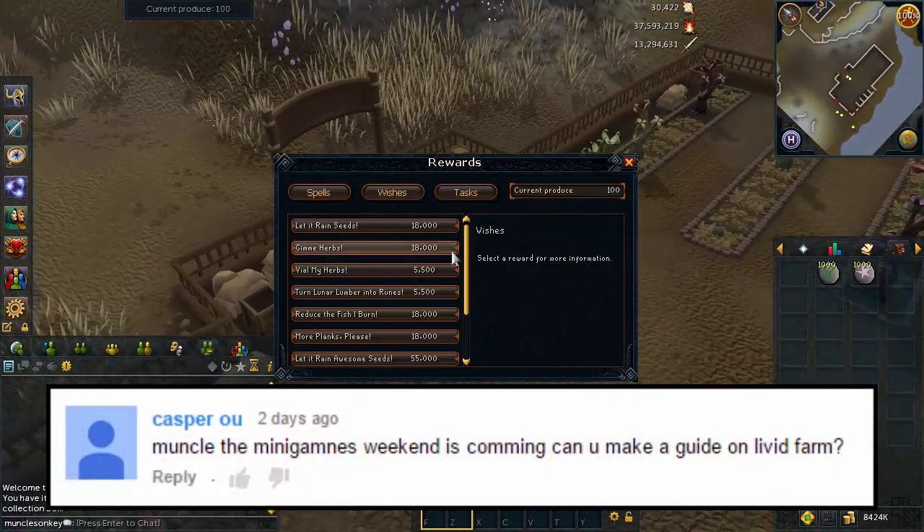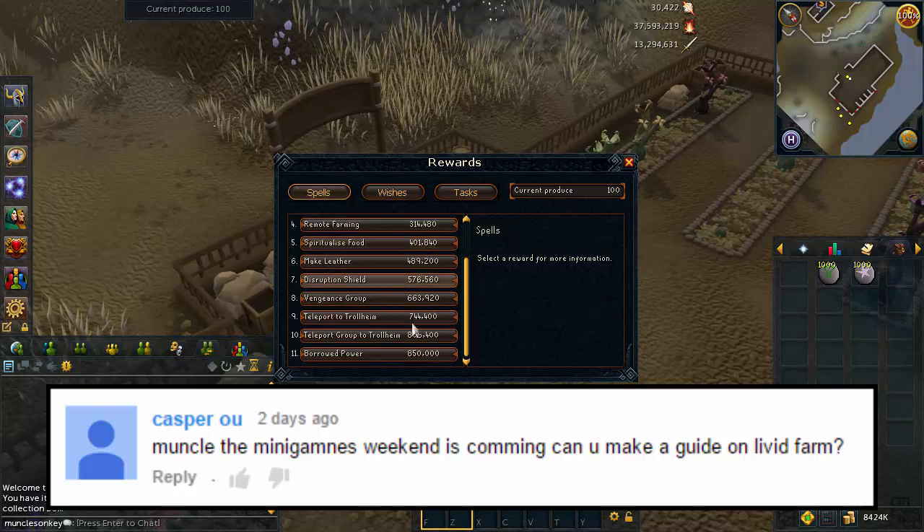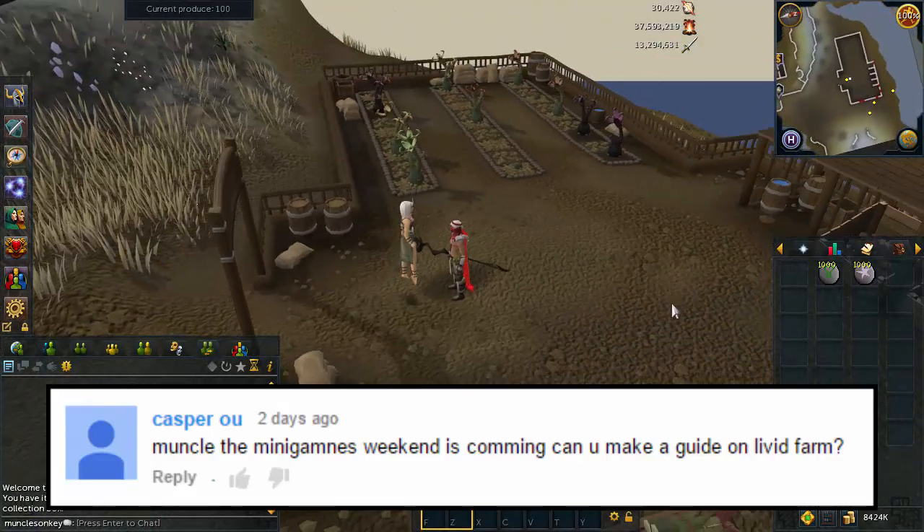I do have to say thank you to Casper OU for the suggestion for this guide, and feel free to leave suggestions anytime. If I think your suggestion is a good one, I'll give you credit for it. But there are 11 total spells to unlock in Livid Farm, and it's going to take quite a bit of time to unlock them. Let's figure out how you do it.